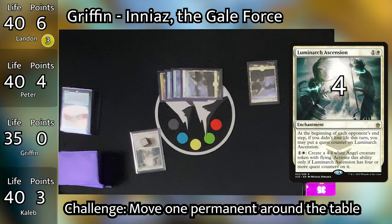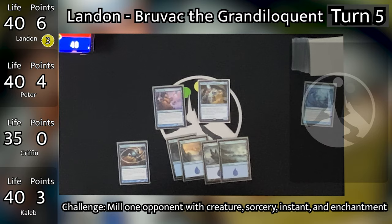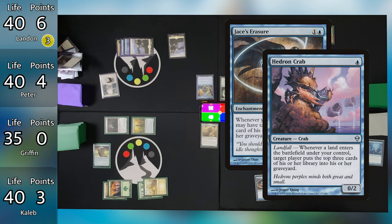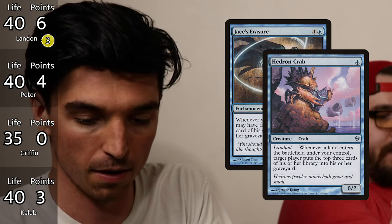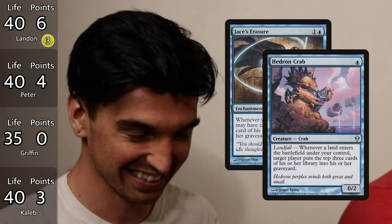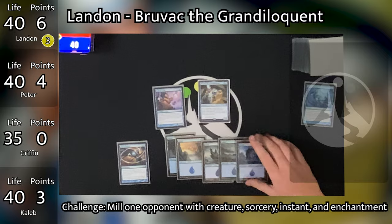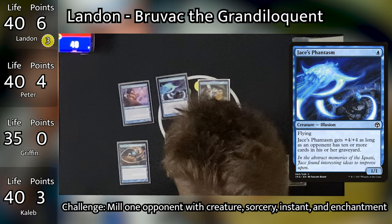Caleb untaps, plays a Game Trail revealing a Forest so it enters untapped, then taps out for Grothama. He passes, and Luminarch Ascension gets its 4th counter and is now online — Griffin can make Angels. Landon's turn: Jace's Erasure triggers, mills Griffin for 2. He plays an Island, mills Griffin for 6 with Hedron Crab. Landon taps one Island to cast Jace's Phantasm. Griffin goes to count the cards in his graveyard because he has the most milled — he counts to 9.